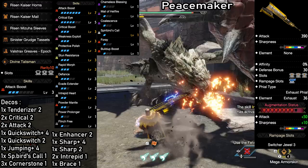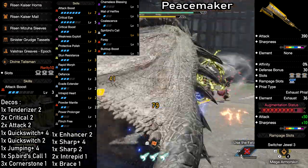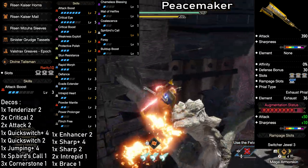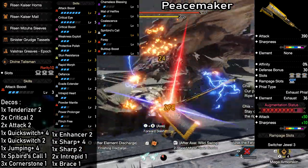These two things are going to be a big factor in all of these builds. We also have Powder Mantle and Coalescence here, which both add further damage to the build. Then we have max Rapid Morph as well as some Evade Extender and Power Prolonger to add extra DPS and smoothness to the playstyle. You can of course add more Power Prolonger to the build later if you want, but for exhaust phial types it's really not necessary.